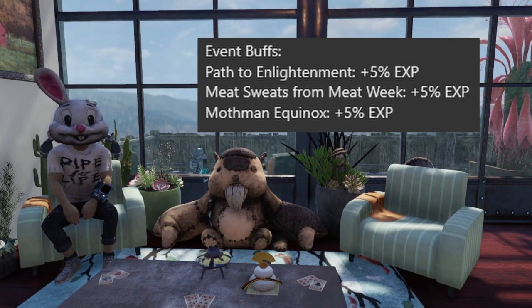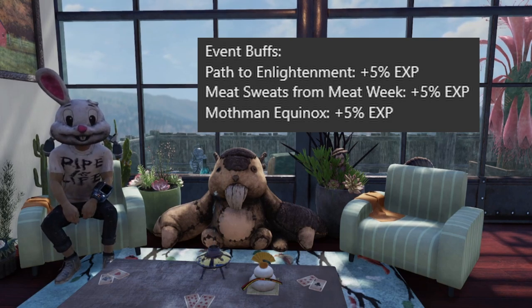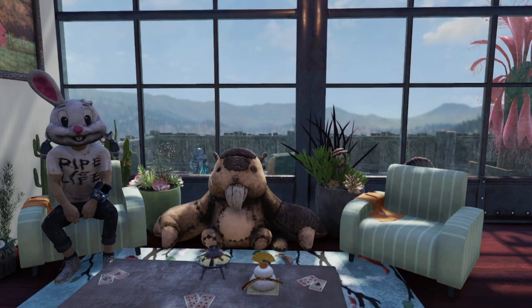Last but not least, we have event buffs. There are three events that grant experience buffs. Path to Enlightenment is a recurring event always available — completing it gives a Mothman blessing for 5 percent experience. During Meat Week, turning in around 12 to 15 prime meat cuts gives a 5 percent experience buff. Completing the Mothman Equinox event also grants another 5 percent experience, though those last two are seasonal events and not always available.